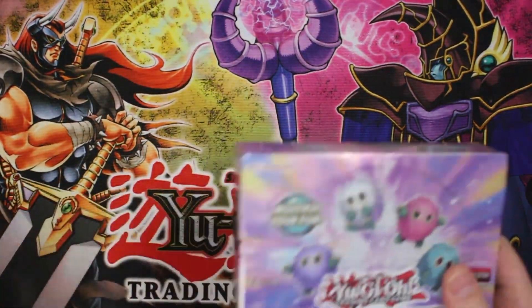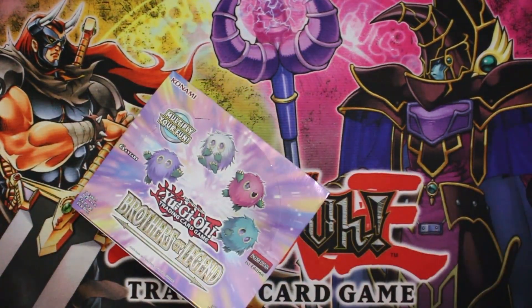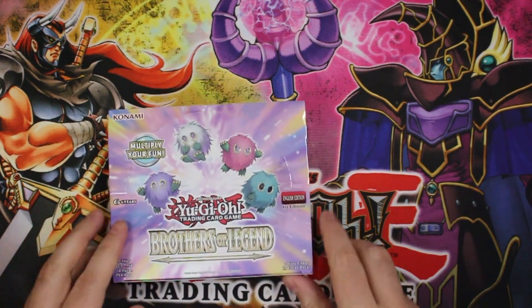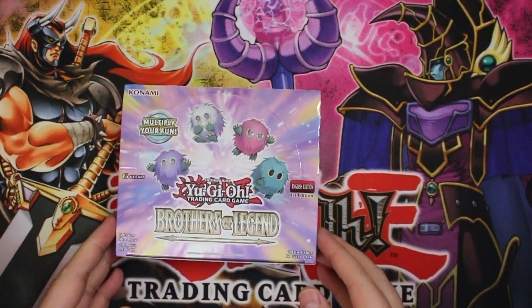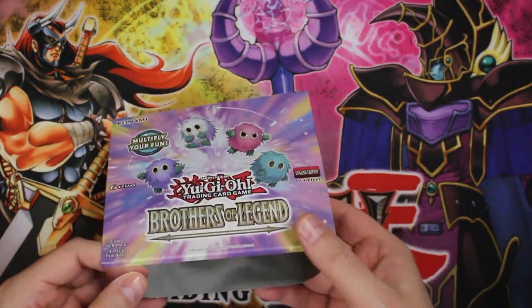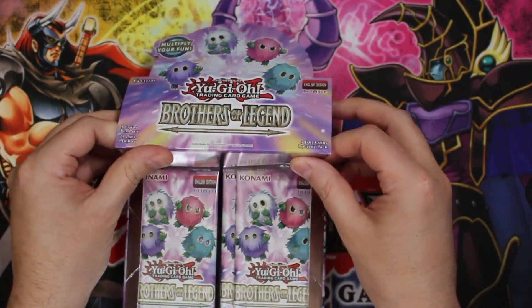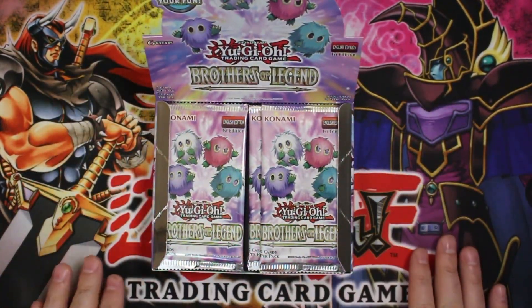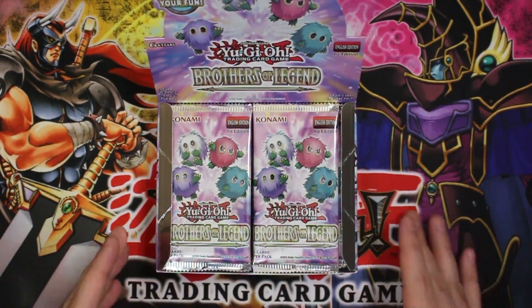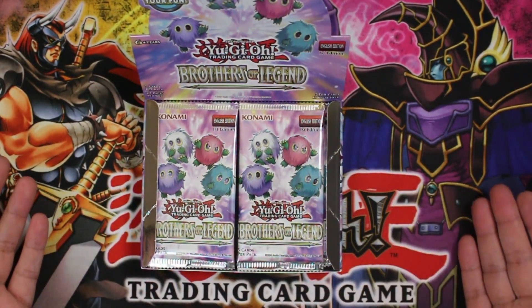I found out about this I think in September and I was like, wow, I gotta get a box of that. Because at first I saw all the Kuribohs and I was like, okay yeah, we've got to get the Kuriboh stuff. But then as more information on this set came out I was like, oh okay, it's not just a bunch of Kuribohs — it's some interesting reprints and a few new cards. Look at that fuchsia coloring, it's so cool, I really like the colors.